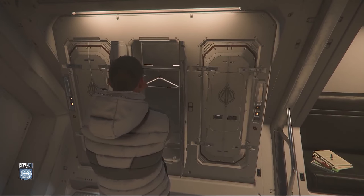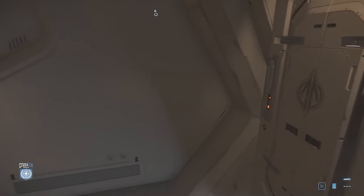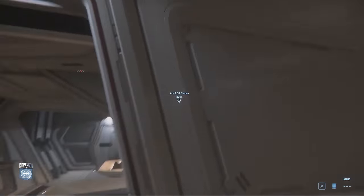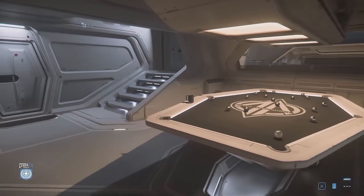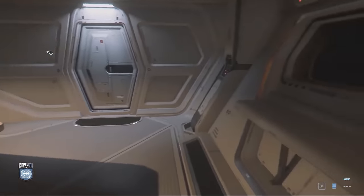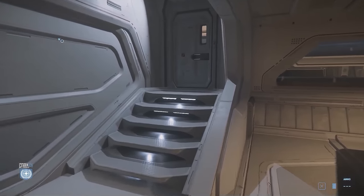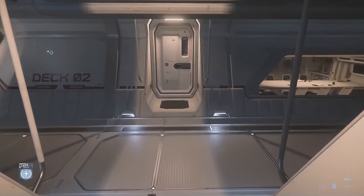It has a medical bay. We don't have an indication of what tier that facility is going to be, but in the short term it will let you set that bed as a respawn point, and it's also somewhere you can heal all your wounds. Later we'll be able to treat wounds based on severity. The idea is that you'll be able to maintain your crew without having to return to a hospital. I would expect tier two, which is suitable for anything except life-threatening mega injuries — but we'll have to wait and see.